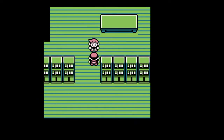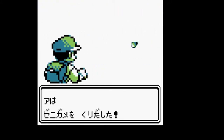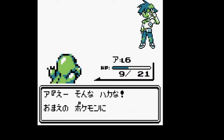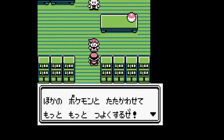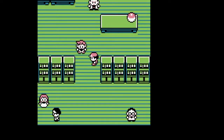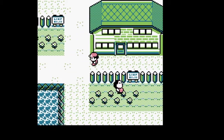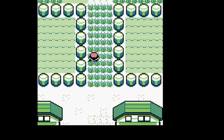So I just get into the rival battle and everything goes normal. I won the battle, our rival leaves the room — nothing special. Now what we have to do is just go through the game to Viridian City.